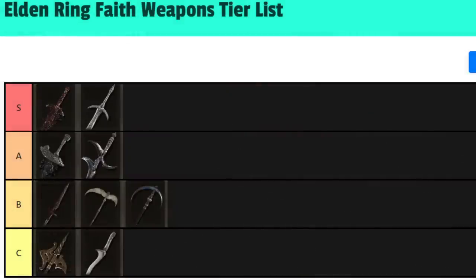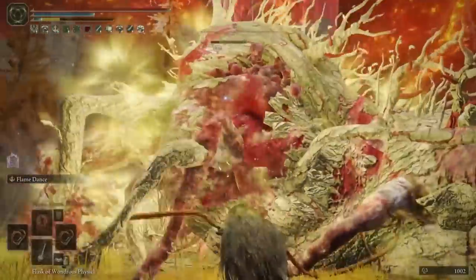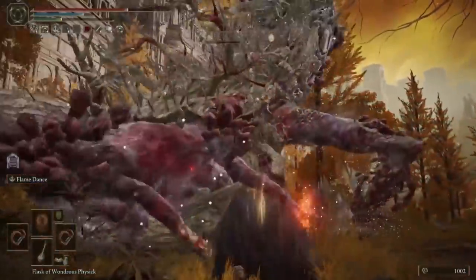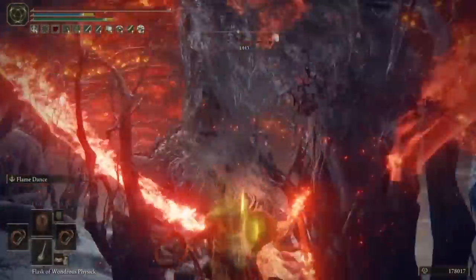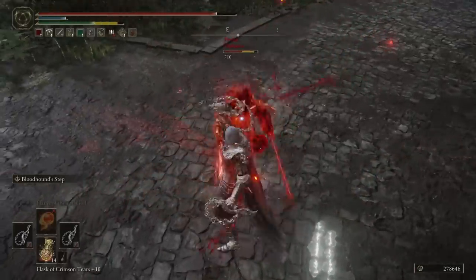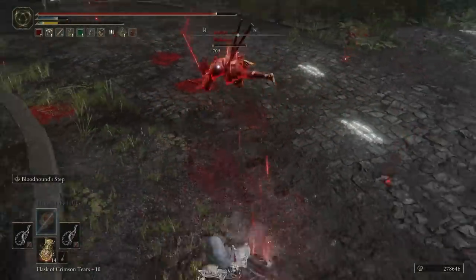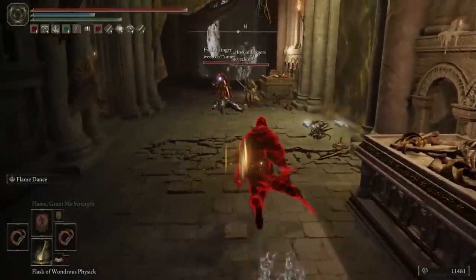Let's go back down to C grade. This is the boss weapon, the Giant's Red Braid — a whip that is cool and gnarly in design. Literally the hair of the fire giant. Physical and fire, with an Ash of War that has you swinging the weapon around you in a circle with some fire effects. The problem is it holds you in place when you do that, leaving you extremely vulnerable and quite easy to evade in PvP. While it's strong and fun to use, bleed whips exist which are absolutely ridiculously strong in both PvE and PvP. Bleed whips are actually underrated in this game, so whips without bleed are ultimately weaker and less relevant.